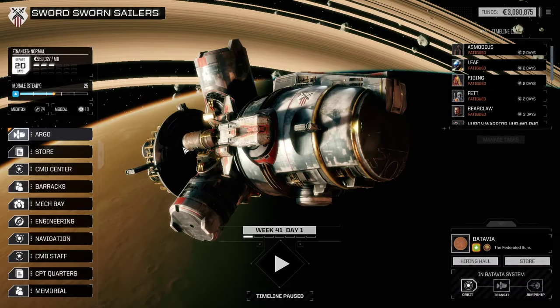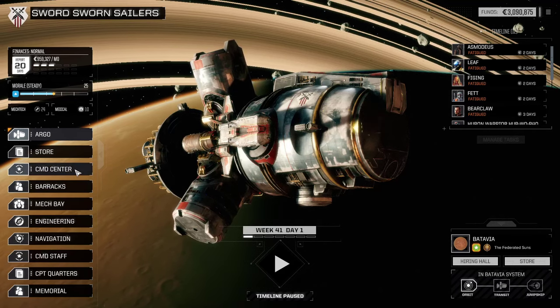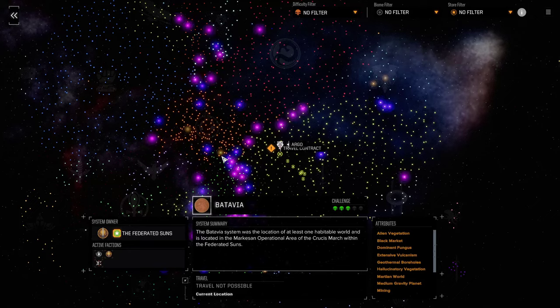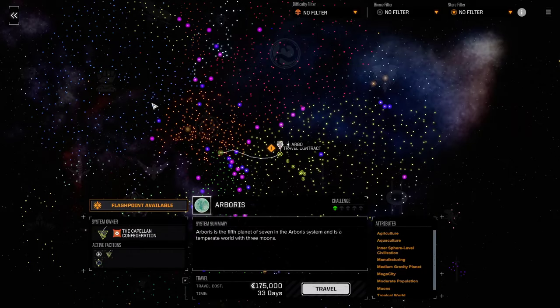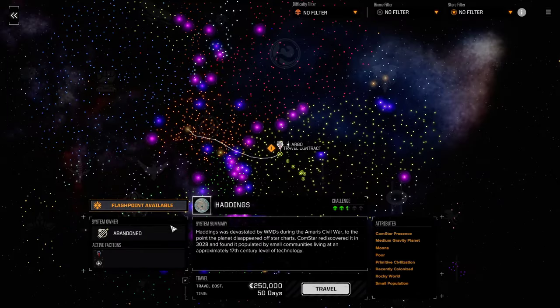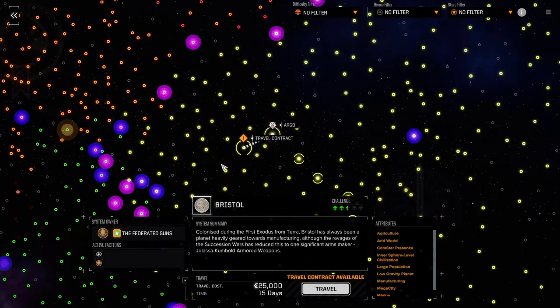Hello everyone and welcome back to the channel and welcome back to some more Rogue Tech, where today we are going to try to do the biggest mission that we can do on this planet, which is a three and a half skull. So it's actually not that big. We kind of wanted to keep heading inwards, do a test drive Comstar — interesting, very interesting, let's see.